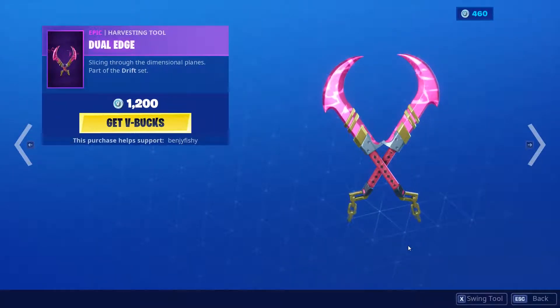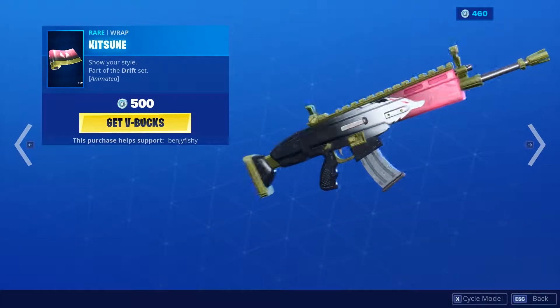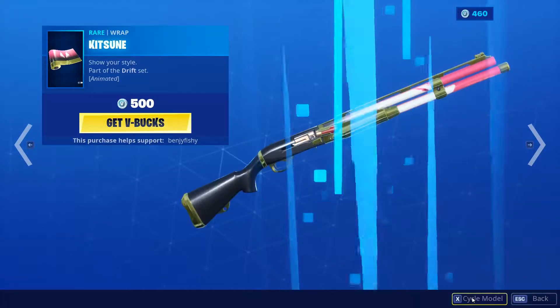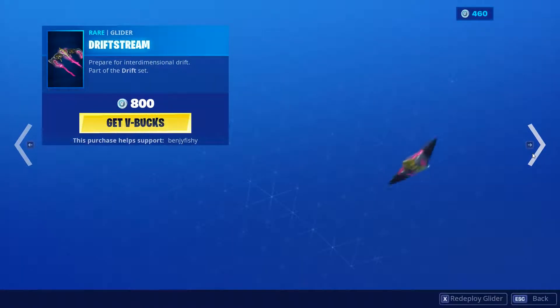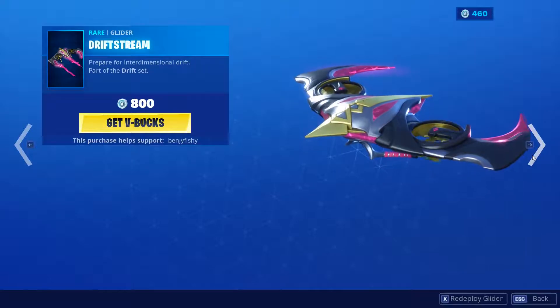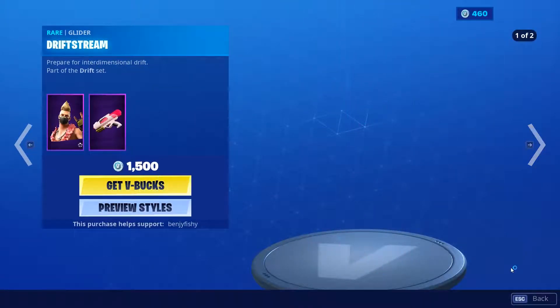Then we have the Dual Edge back once again, a pretty fire pickaxe. Kitsune is a pretty decent wrap in my opinion, not the greatest, but it looks pretty cool and nice in the mechs too. Driftstream is a decent glider, not the greatest.